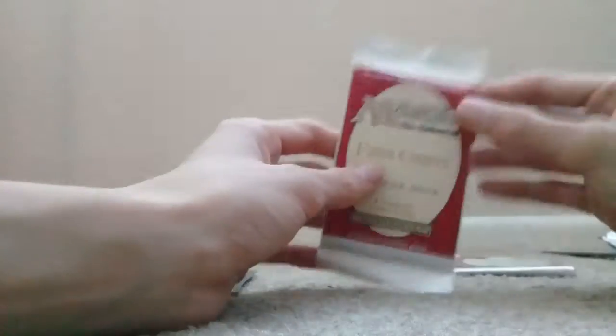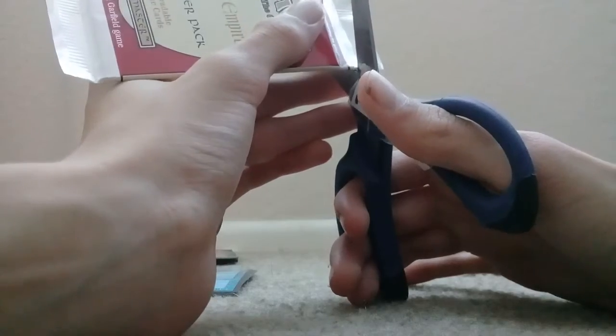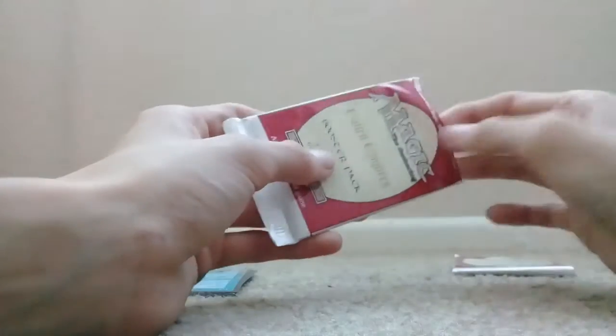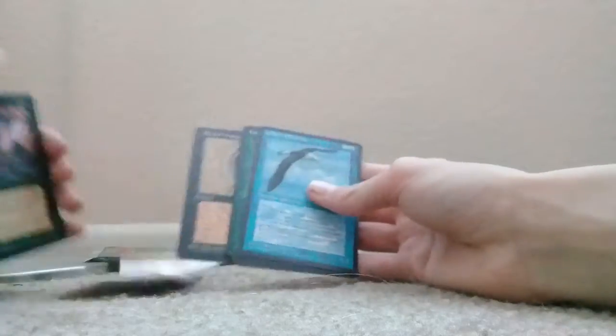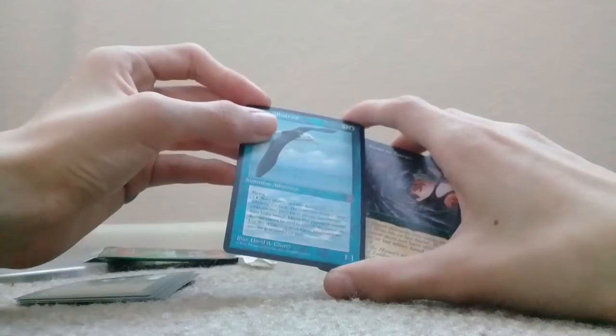Now on to Fallen Empires, which is my most anticipated one, because I wasn't looking too forward to Homelands — I just figured it was like two bucks and threw it into the cart. Now these ones, you can kind of tell the quality difference. We can even compare it to a Homelands card — you can definitely tell the quality of Fallen Empires; it was thrown together better. It's also considerably older. Homelands is 1995, so it is just poorly thrown together, but it's a pretty official set.